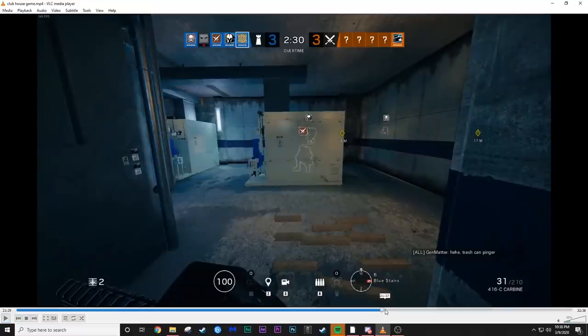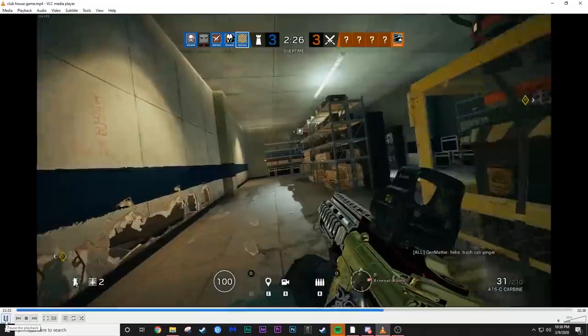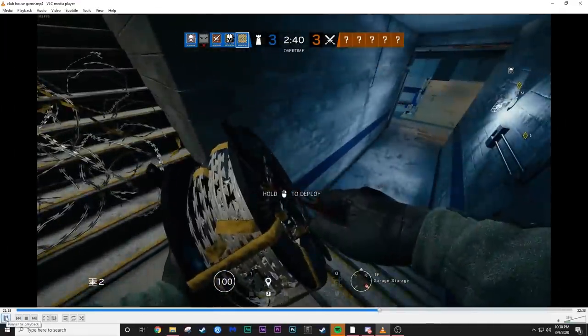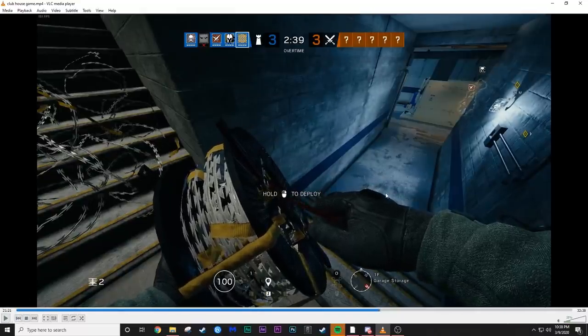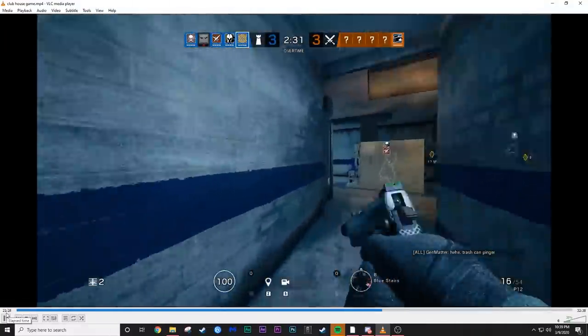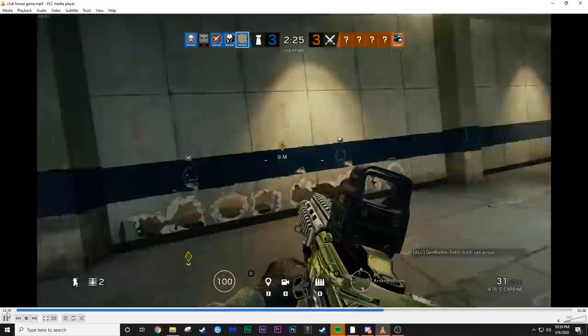You're basically baiting them into making a play they don't want to make. Barbed wire doesn't stack, so one of the worst things I see is people putting barbed wire on top of each other. In summary: we want to put it further down the hallway so the enemy has to overextend to remove it, and we capitalize on the sound intel to get a kill. The other way to justify barbed wire placement is for early warning, but this isn't the optimal location for that.